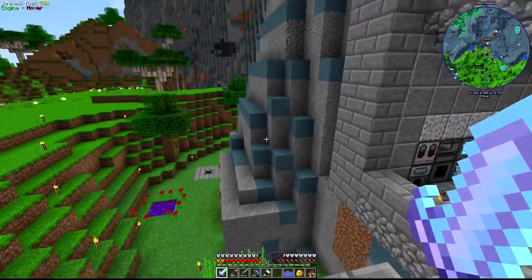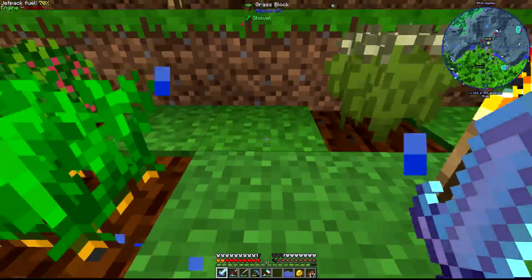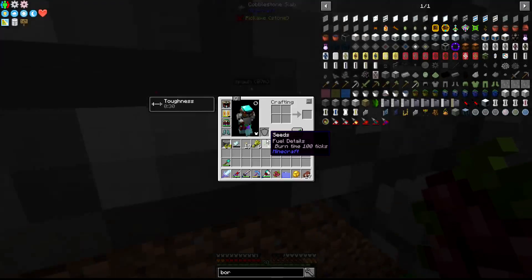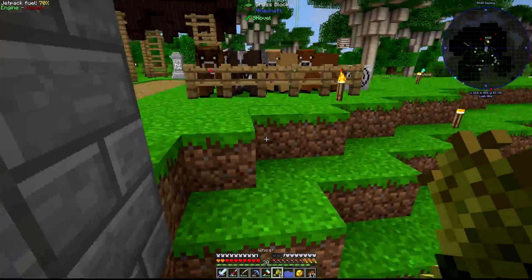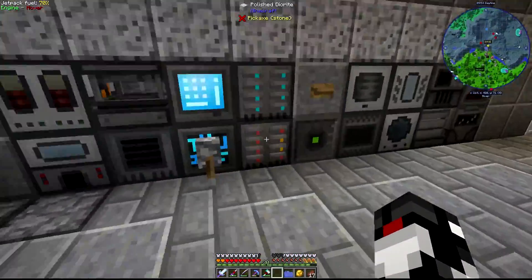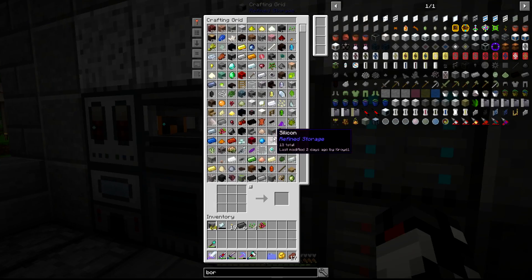While that's doing its thing, let's grab some wheat and breed the sheepies — by which I mean the cows, because I killed some. Multi-tasking. What do I need the advanced plate for? Not sure, it just says to make an advanced plate, but I don't know why. I guess we'll find out.